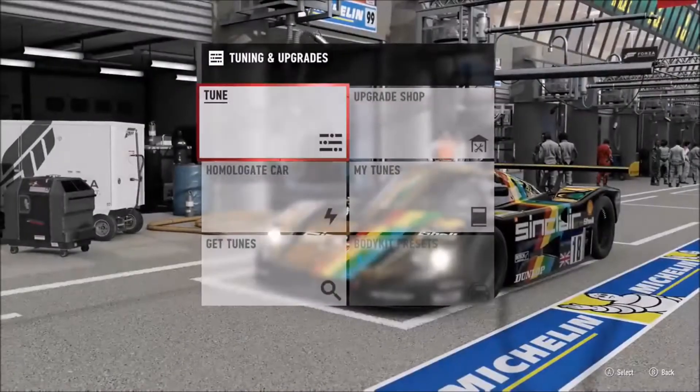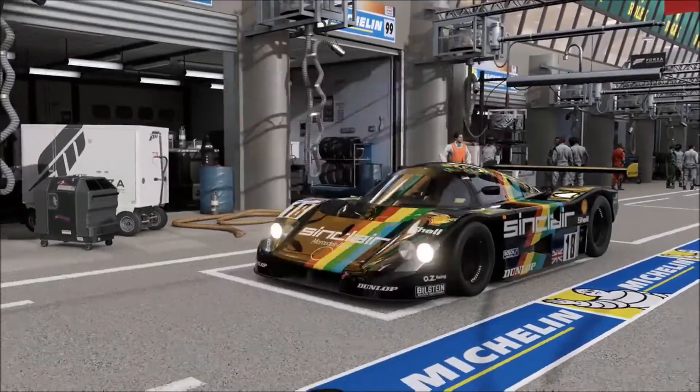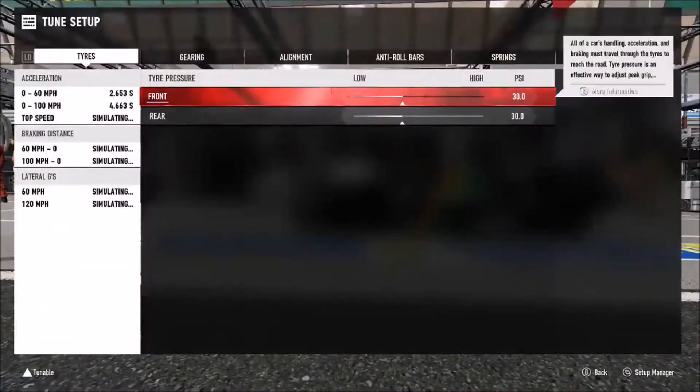We're not going to run into the upgrade side of things because that's pretty obvious — widen the tyres if possible, upgrade your restrictor plate if you want to. With regard to homologation, it depends on what kind of race you're entering, whether or not you can have maximum power. As far as performance, it's pretty rapid — this has always been one of the fastest prototypes in the Forza games.